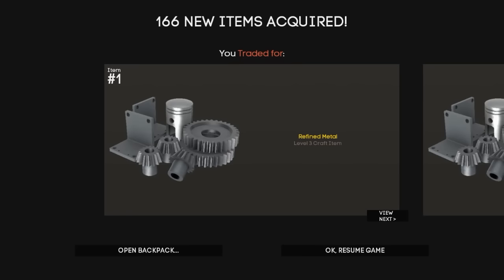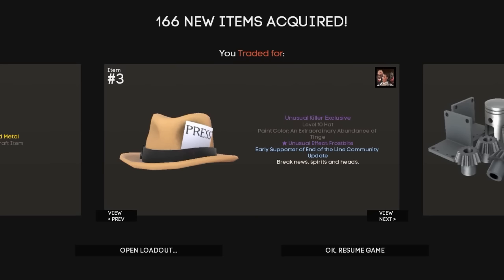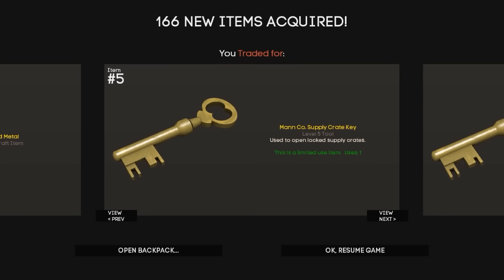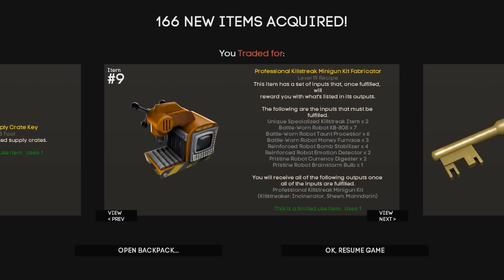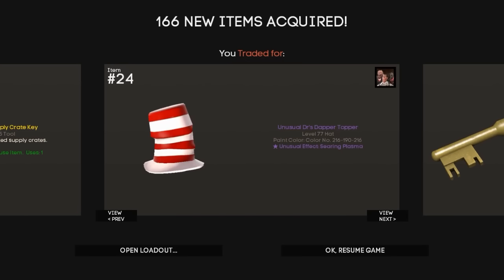As you can see now, I've received 166 new items. These include a Frostbite Killer's Exclusive, which is priced at 690 keys. Some refined that's sort of excluded from this. 160 pure keys, which is absolutely insane — I can buy so many quicksales with that. A Professional Killstreak Minigun Fabricator, which is 15. And the last item is this Searing Plasma Dr. Dapper's Topper, which is about 45 keys.